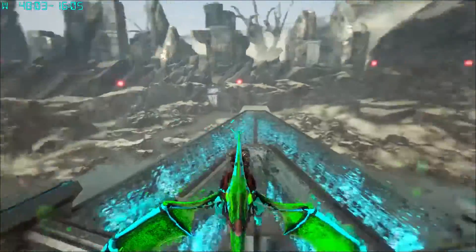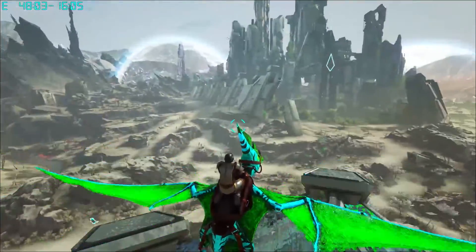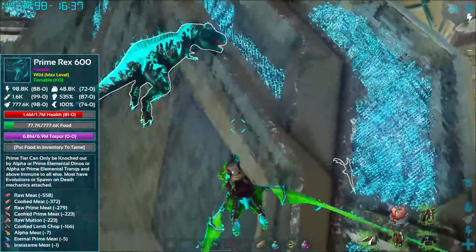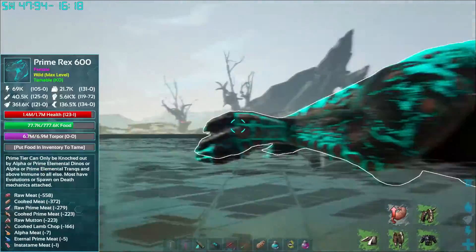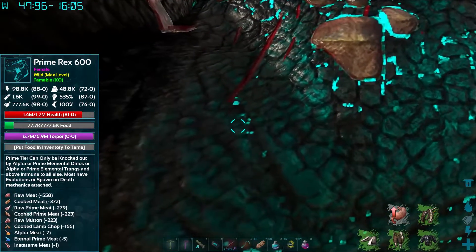So check it out guys, we're actually out and about doing some things. I've been hunting out for other things that we can start with our new breeding program. We knocked out a Rex — figured we might as well go ahead and get this guy. We're still using our Tyrandon to knock everything out. In the last episode we did get an unknown lightning poison wyvern, and they're pretty amazing, but the fact that it doesn't drain food, this guy is still going to be our main knockout artist.